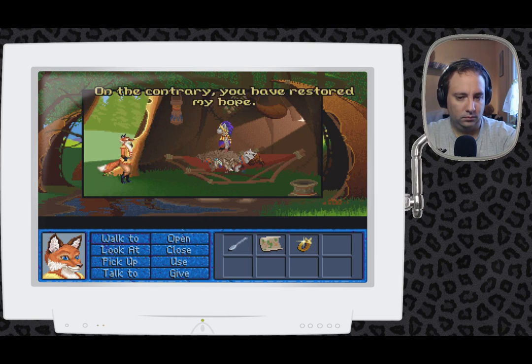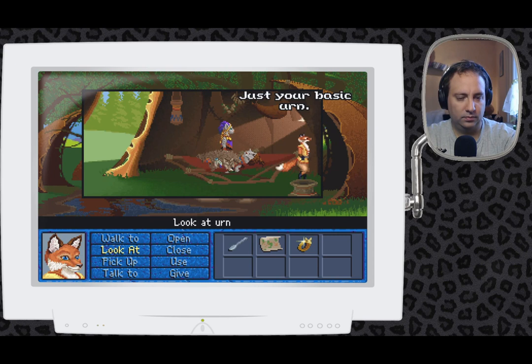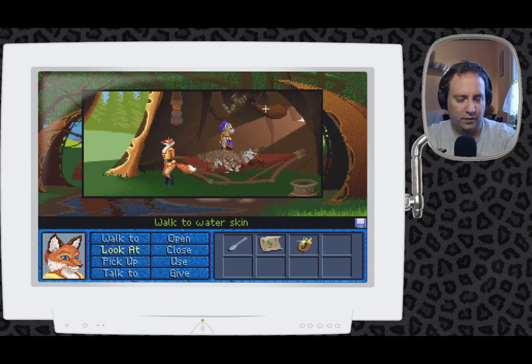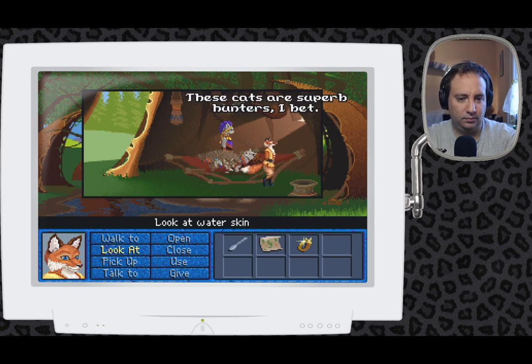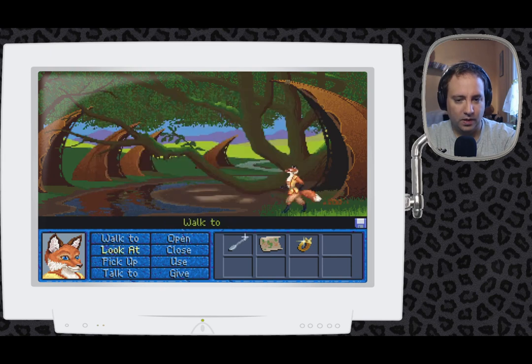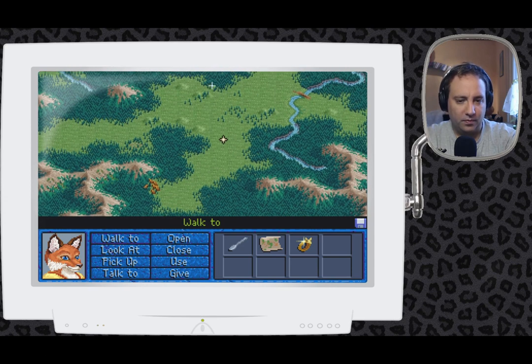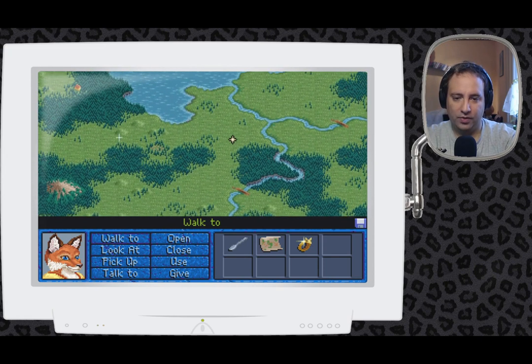You have restored my hope. Good luck. That's just so sad. There's already the urn that they're going to place her in. These cats are superb hunters, I bet. Did you notice that the tents are even called claw tents — that the tents look like claws? It's a nice touch. I'm suspecting that Ilara's sister might know of a cure. So let's try and ask her.